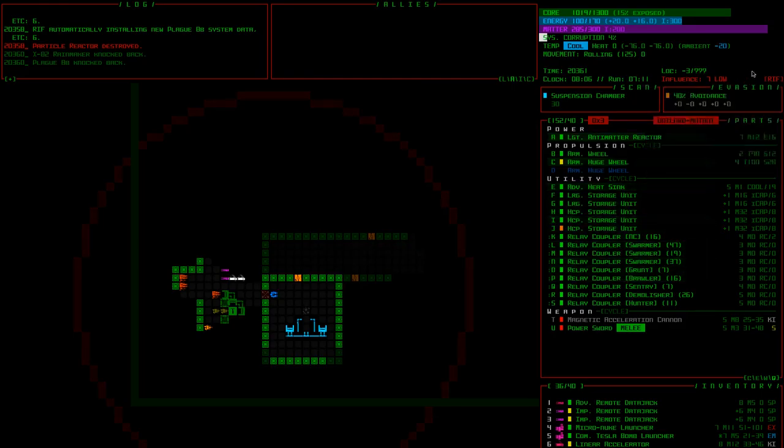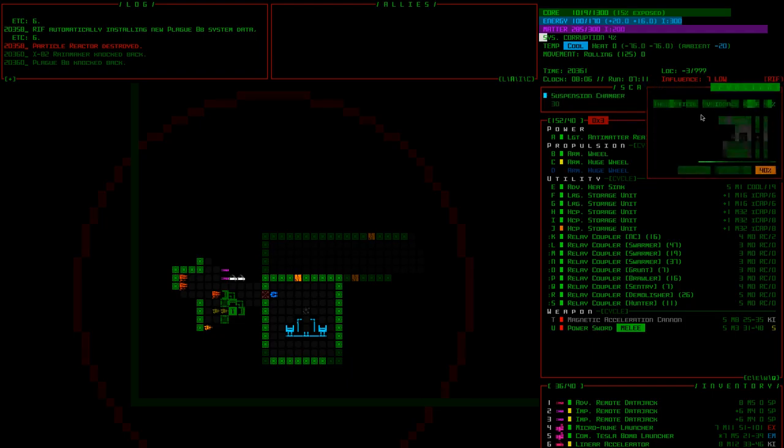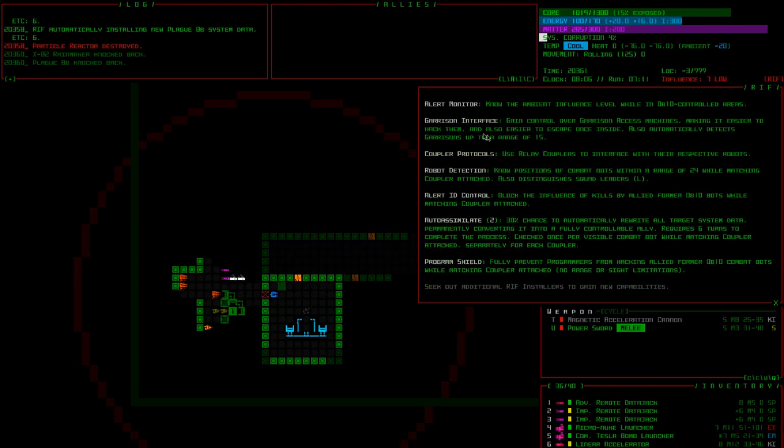Pretty much all storage and couplers — we're doing a riff build. This is beta 9, the second beta 9 pre-release. If you're a patron, there's actually a third pre-release coming out right after this stream — maybe an hour or two after — which does some more updates and tweaks, adds some stuff, nerfs some of the riff abilities, and fixes some bugs. What we've got so far is a really nice collection, especially the alert ID control and program shield. Our allies can do all our fighting for us with no repercussions — we've got the workings of a really good ally build.